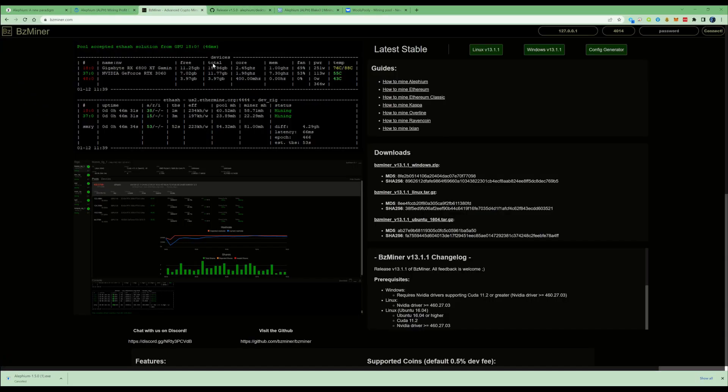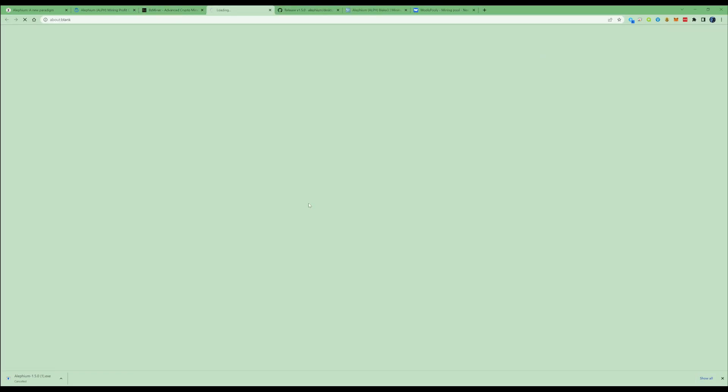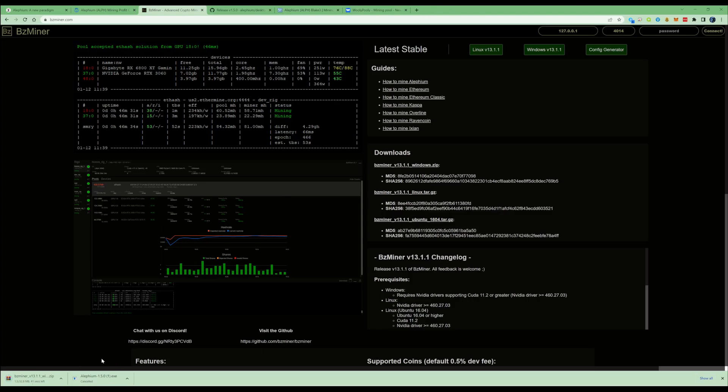Now all you need to do is take yourself over to BZminer and go ahead and press on the download option. Once this is downloaded, we're going to take it over to the desktop and drag and drop it onto the desktop, and we'll go ahead and set up the bat files.